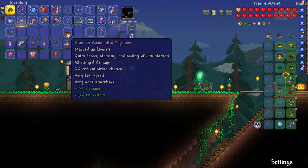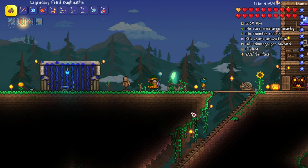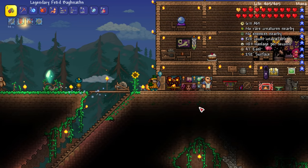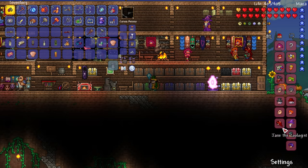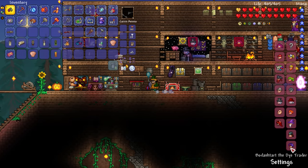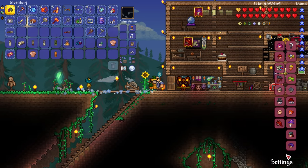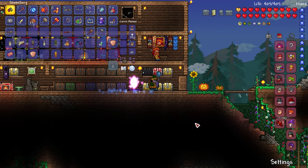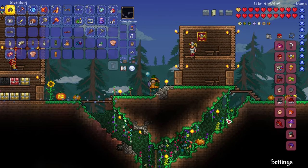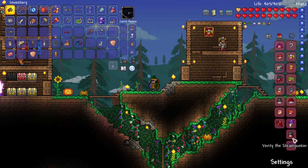Let's unfavorite that and — the goblin tinkerer hasn't arrived yet, I don't think. Oh, Grodex the goblin tinkerer has arrived! Let's reforge! How much money do we have? One platinum, 29 gold! Sheesh, when did that happen? Let's give him the hallowed repeater — 6 gold. Reforge: strong, a lot of knockback. Don't want to spend 8 gold though — you know, more melee damage is what matters.